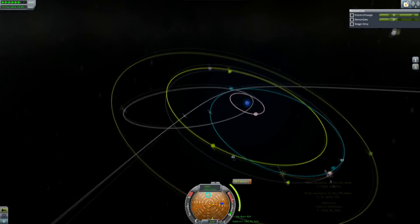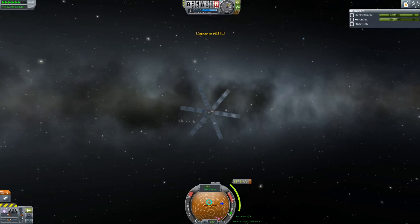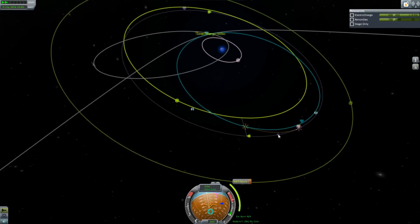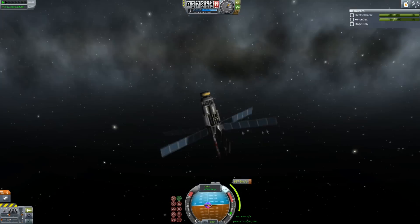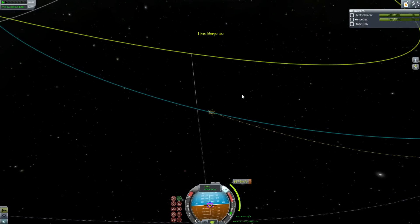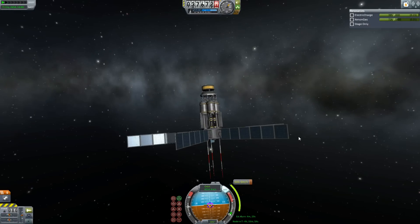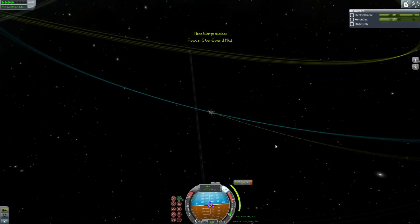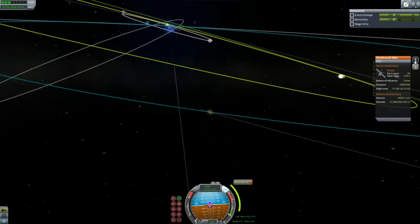I want to go to this planet over here that is targeted, because it looks kind of cool — it looks kind of Kerbin-like, although I'm pretty sure the atmospheric composition is not particularly habitable. I've got a close approach if I do this burn, do a subsequent burn, and then a few orbits from then — which is actually quite a few years — I'll be in the right position to encounter this planet and do some cool things.